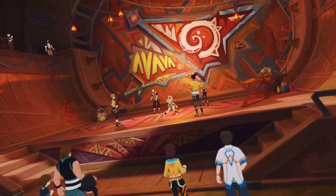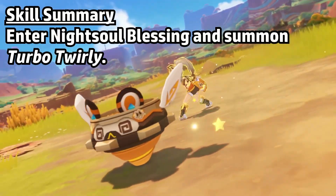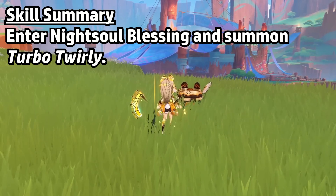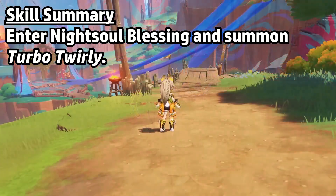Before I talk about my thoughts on her kit, let's quickly cover what she does in combat. Her skill will cause her to enter the Night Soul Blessing state and summon her Turbo Twirly. She'll get a bar on the left of her character, which is the Night Soul Point Count. When the bar empties, her state ends and the drill disappears.